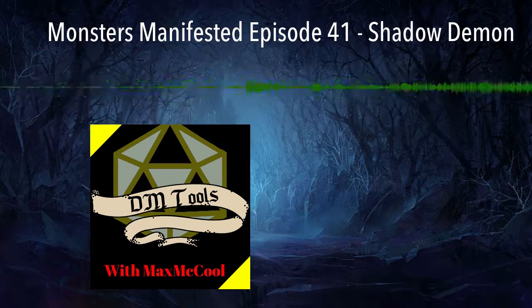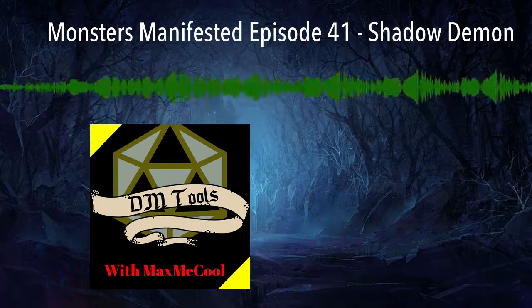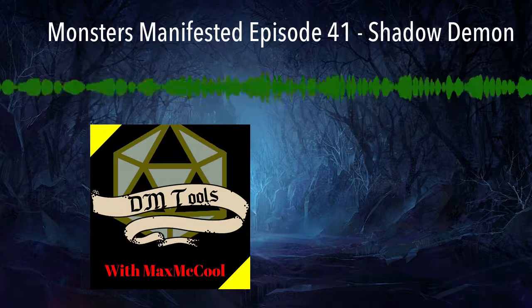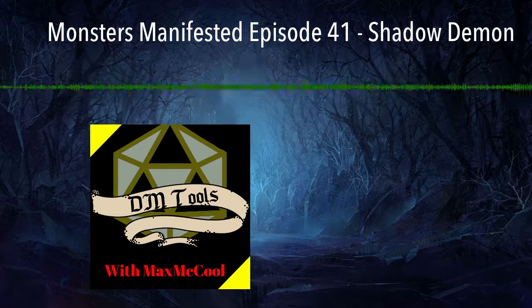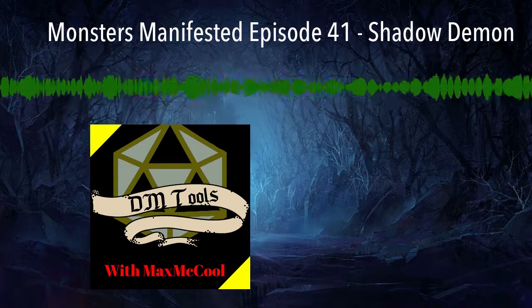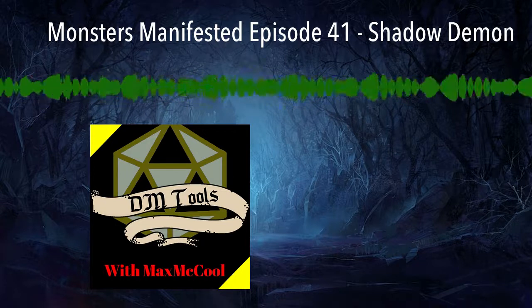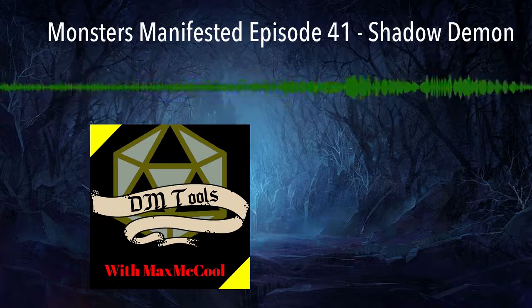The weaknesses of the Shadow Demon are pretty straightforward. It's vulnerable to radiant damage, so a cleric is very helpful. And the Shadow Demon has light sensitivity, so while in bright light it has disadvantage on attack rolls and perception checks. There are tricks your players could use to hinder it. But as a first encounter, especially if they're unfamiliar with it and don't have information on how to counter it, it might be a tough time.